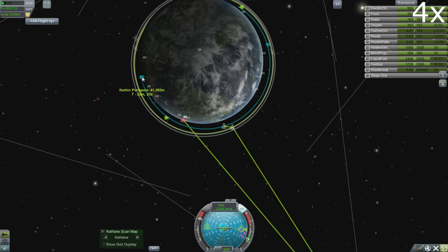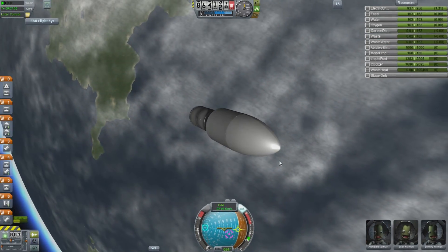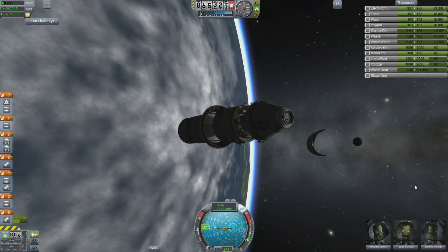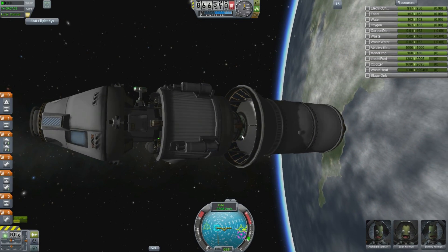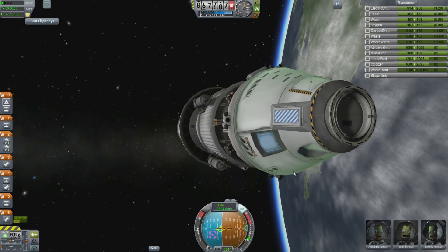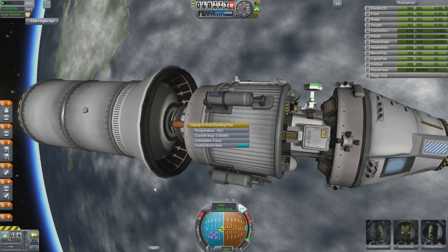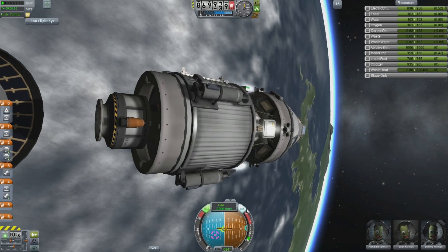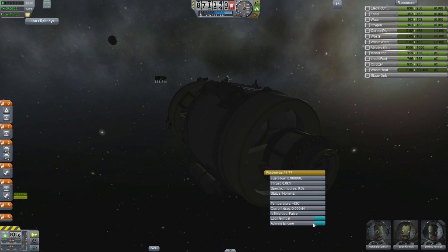I'm burning at more or less 90 degrees because I want to keep my periapsis low and my apoapsis high. Now ready for the great reveal — look at that, this is the spacecraft that's going to land on the planet. It's got room for three, it's got a big engine that should land on Duna just fine and hopefully lift off. We have a sensor to find Ike, some experiments, some lights — we have everything we need for a visit to Duna. We just need to dock it to the ship. But that will be in the next episode. I'm Scott Manley — fly safe.